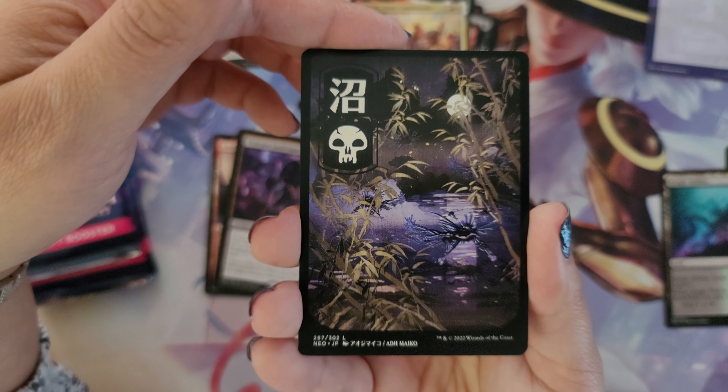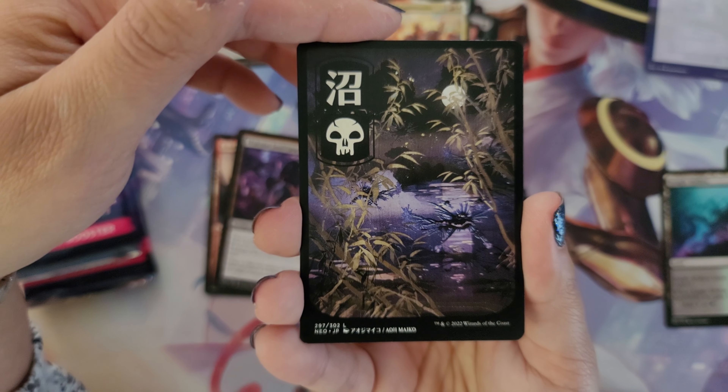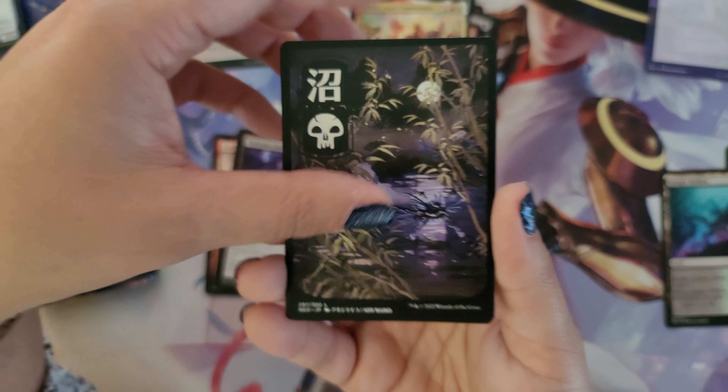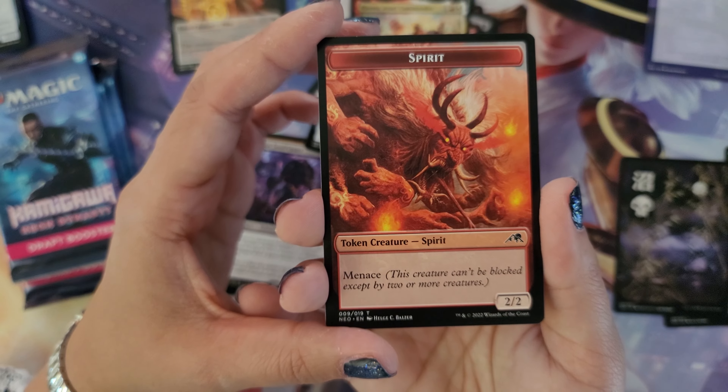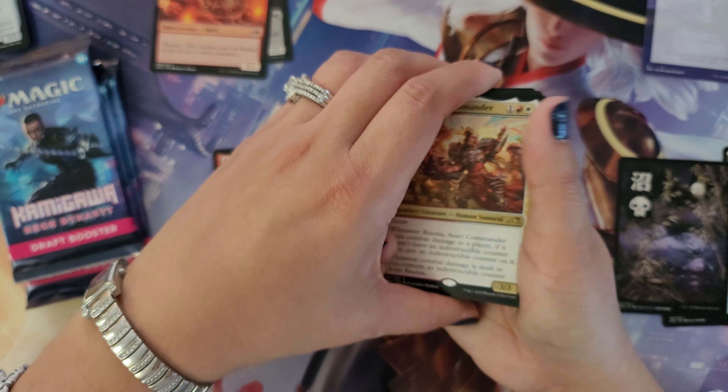We also get the beautiful full art swamp — probably my favorite, that gorgeous purple in the background, so fun. And we get a 2/2 spirit creature token, which gets us halfway through the pack opening.